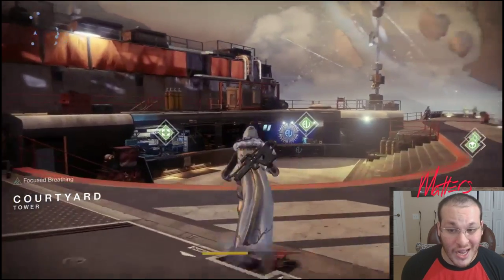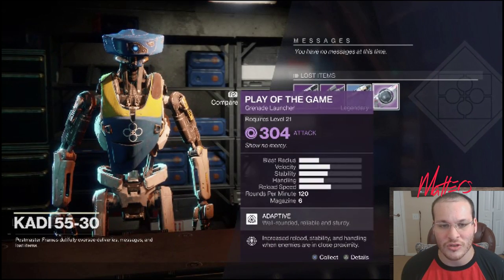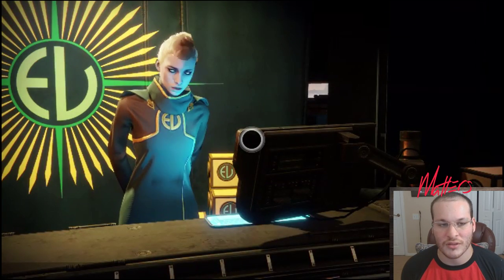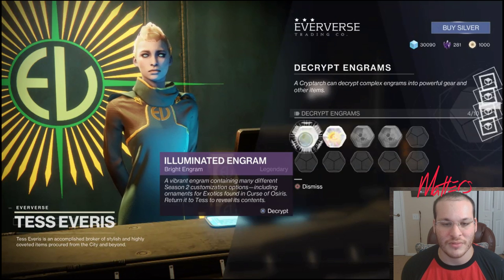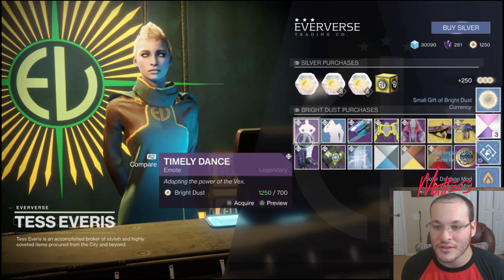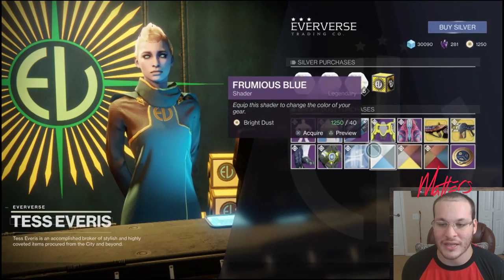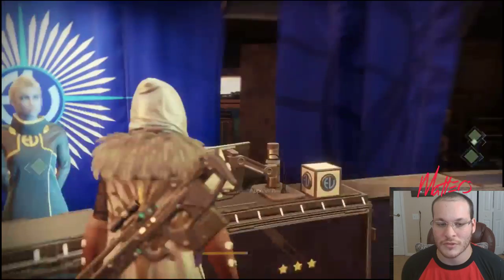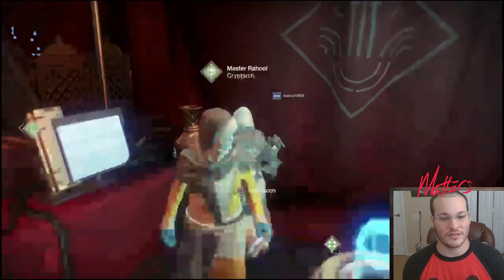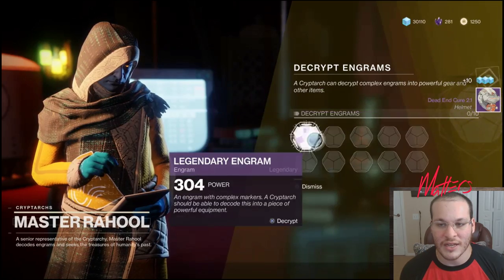Let's see — I think I got a Legendary in here. From play of the game I got a grenade launcher. Super exciting. We'll decrypt this. I got a new Ghost Shell — awesome — and a small gift of bright dust. Don't really care about that. Now we can go to Master Rahool — lag our way over there — and see what he gives us.